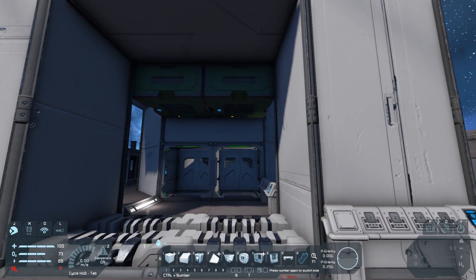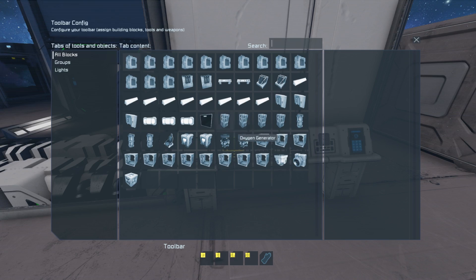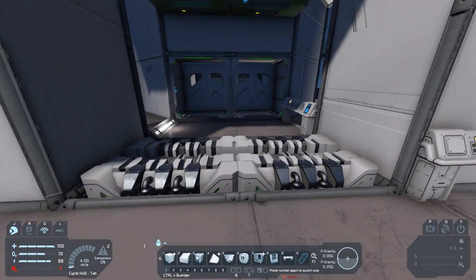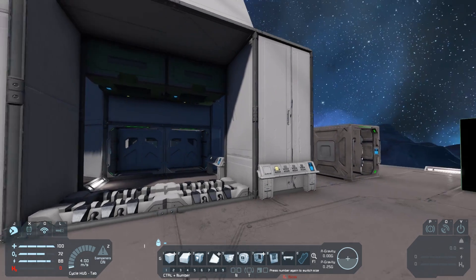And that's it for the script. Then we'll need to add the hangar doors to the buttons. As you'll notice, I'm not adding groups — I'm just adding one of the doors, and that's enough for the script. The script notices you try to open one door and will open the other hangar doors as well.